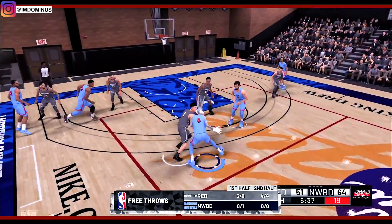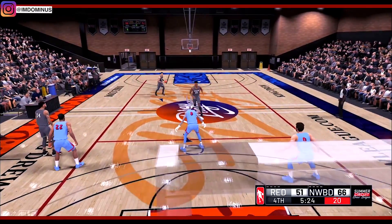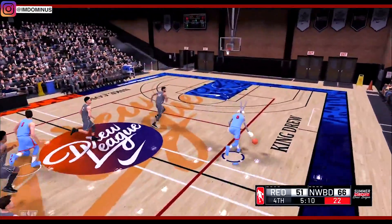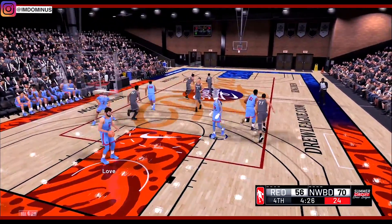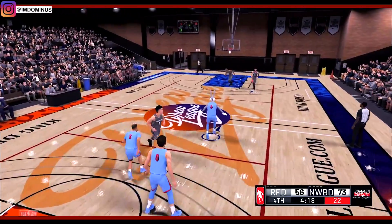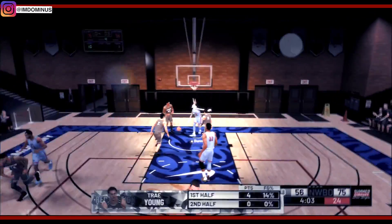Beginning of the fourth quarter and I got Devin Booker without a double team — there we go, there's the double team. Too bad I dropped that dime but it looks like they finally learned their lesson. Now we're on defense and I'm guarding Trey Young — can't let him get any open threes. I'm sagging on him because he's been cold and he's missing. Now I got the wide open jumper — the game's been pretty good today but my slashing has been on another level. I'm already in foul trouble so I can't go for any more steals.